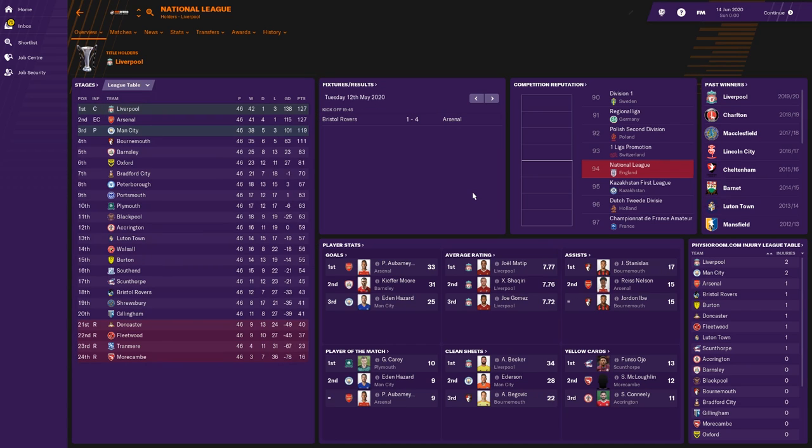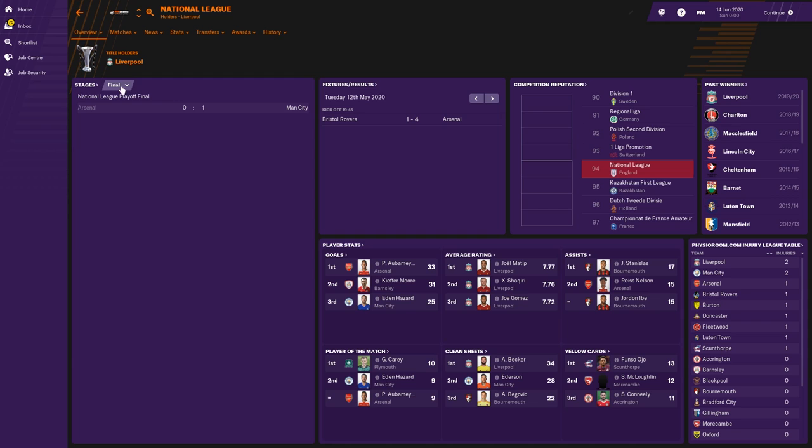This is where things get really interesting: Liverpool promoted to League Two, with Man City via the playoffs. The two southern teams — Arsenal and Bournemouth — fail to get out of the playoffs. Arsenal only lost one game all season in the league and still didn't get promoted because of their goal difference with Liverpool, then they lost in the playoff final 1-0 against Man City. Aubameyang is the top goal scorer. These teams would have held onto pretty much all their players.